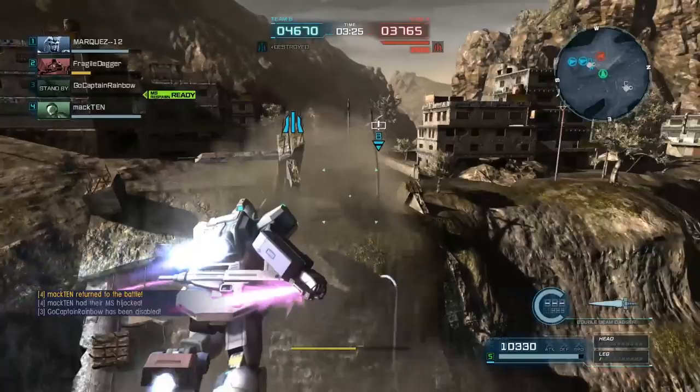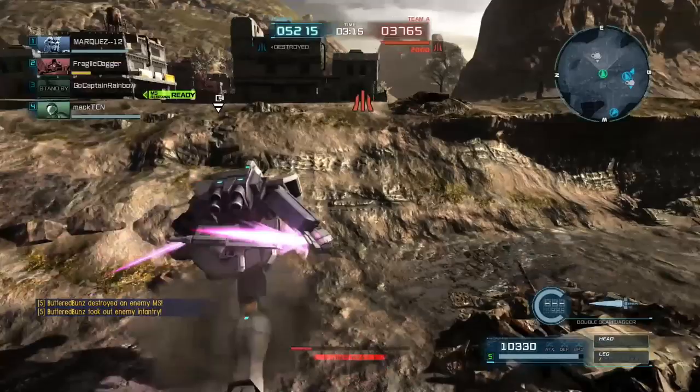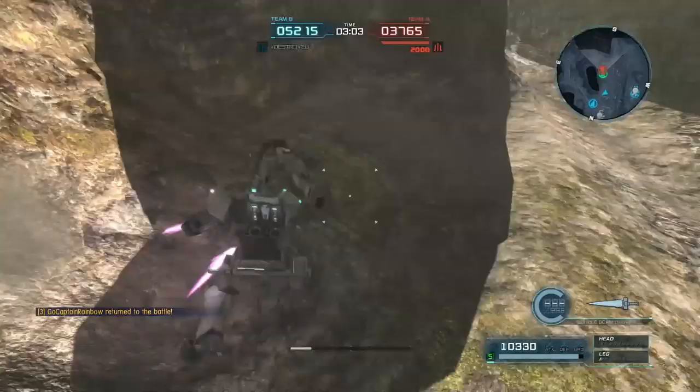Personally, I don't feel the GM Kai deserves to be here, because its best rocket is locked behind another mobile suit. If you do wish to use it, it is similar to the ground type, except it lacks the enhanced tackle — to make up for that, it has a bigger shield. It has Vulcans instead of grenades, but grenades hit harder than Vulcans do. You can use the GM Kai in space, though.